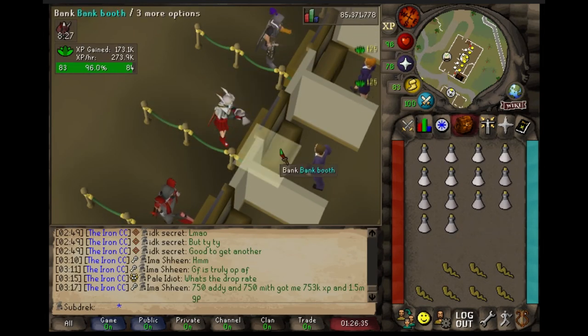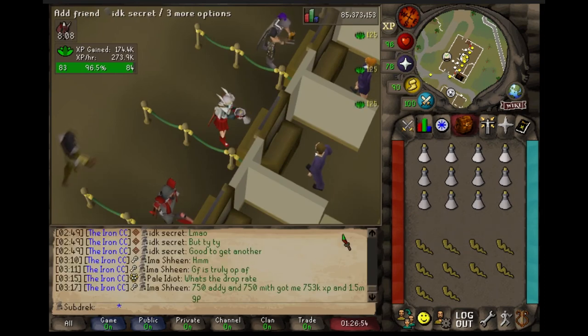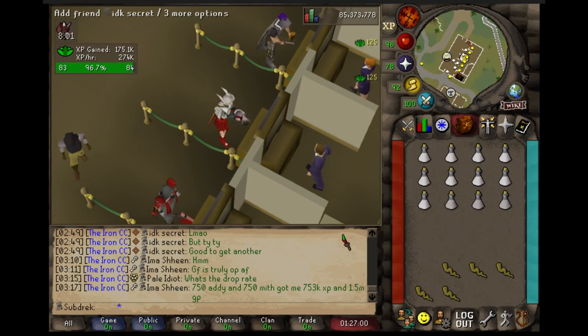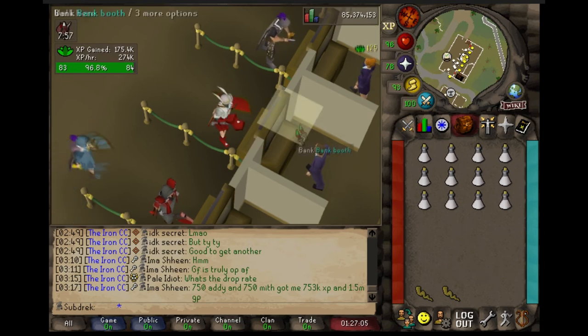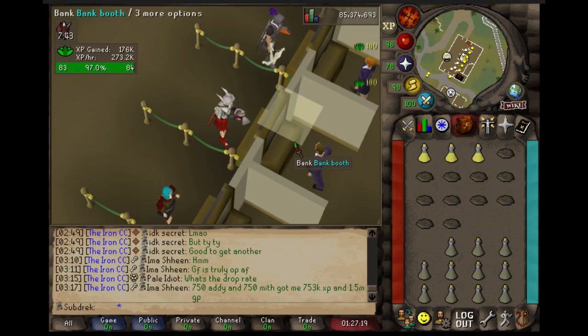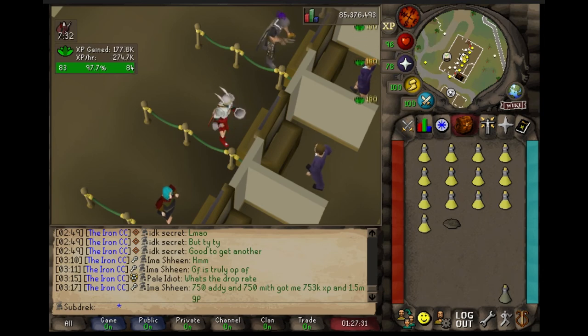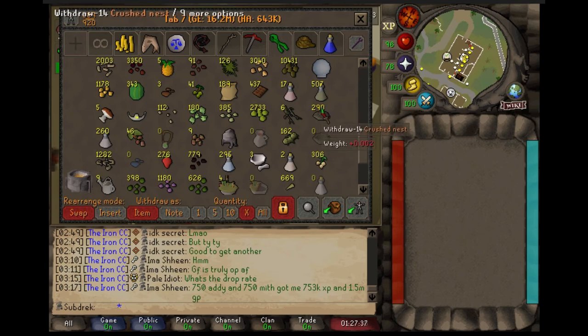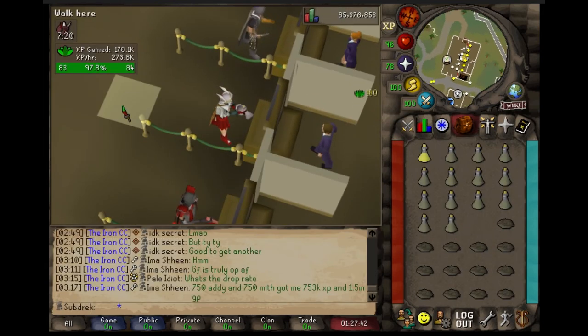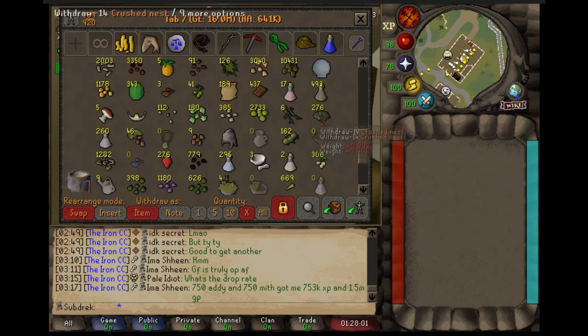99 woodcutting was the first 99 ever achieved back when Andrew Gower couldn't really believe anyone would get any 99s, because the game's XP system wasn't designed around farming 99s like we do now. Aside from being the first 99 it was actually quite a common 99 for people — I think just because it was AFK but also it had a certain charm to it that something like mining had, but a little more rustic. It can be much easier to train and max than mining, which has always been a massive chore.